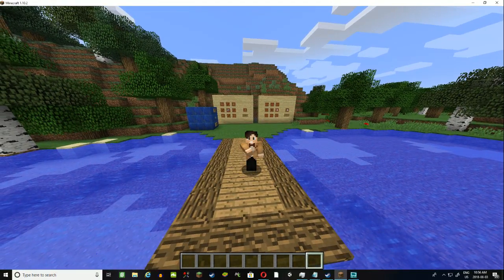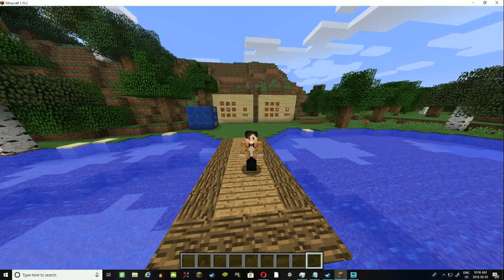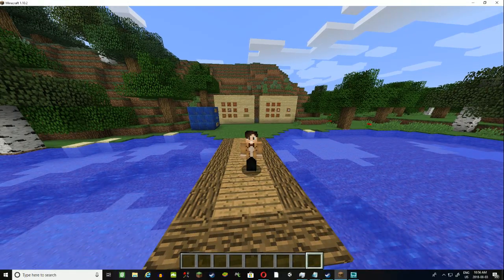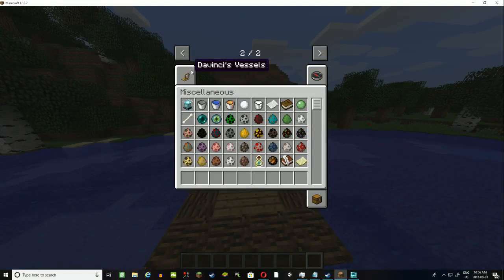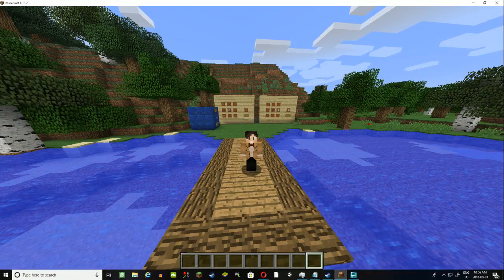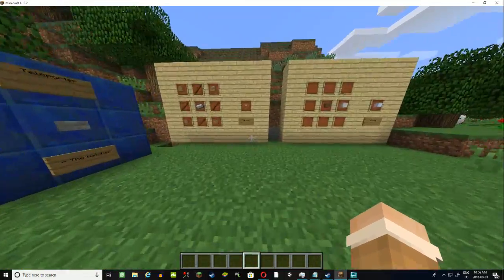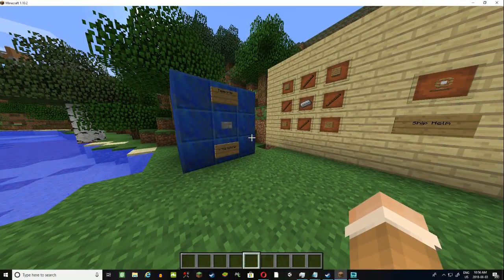Hello everyone, this is the Magic Master and today we are going to be doing a mod review. So today we are doing a Minecraft mod review and we are going to be doing Da Vinci's Vessels, which used to be called Archimedes Ships. I'm going to be showing you the really basics in this review and then you can go out and figure out the more complicated stuff by yourself.